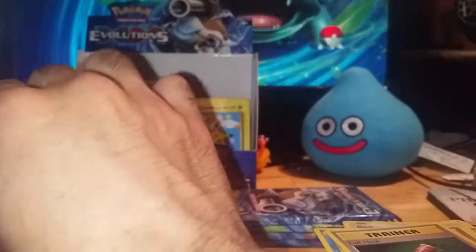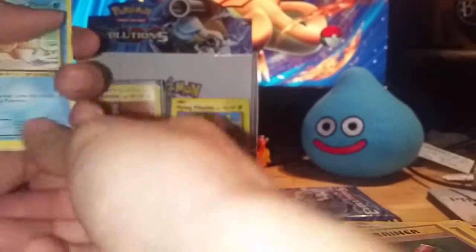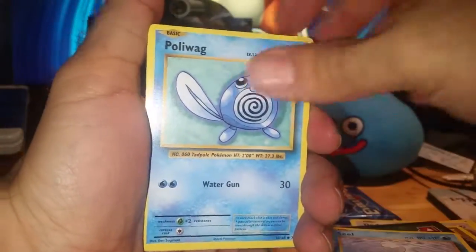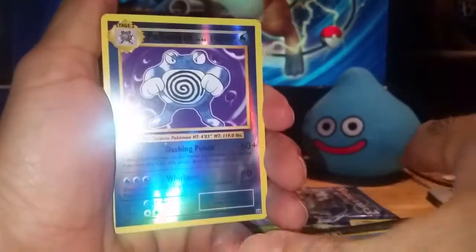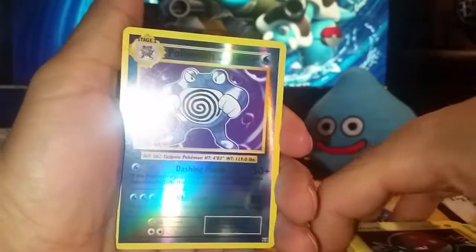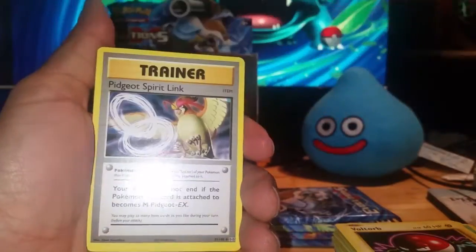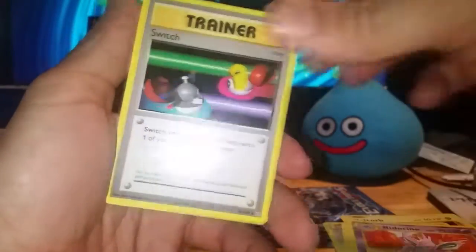The last five. Pack eight: Magic Heart Seal, Poliwag, Tangela, Voltorb, a Reverse Poliwhirl. Very, very nice. Eradicate, Pidgeot Spirit Link, Nidorino, and Switch.